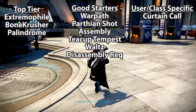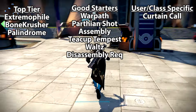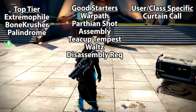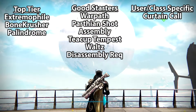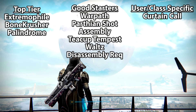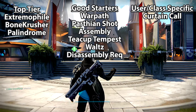There are some decent starter ones, mostly rocket launchers, and a few for special situations — maybe the Curtain Call shotgun with Replenish and Rangefinder. Let me know what you guys think of the rolls this week. I'm excited about the Extremophile; I'm actually getting ready to jump in because I have work very soon. Let me know in the comments what you think, and until the next one — I am Cool Guy.